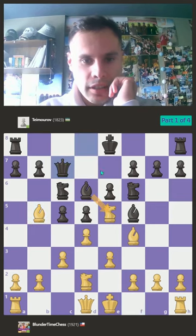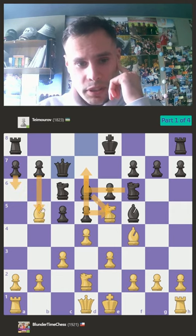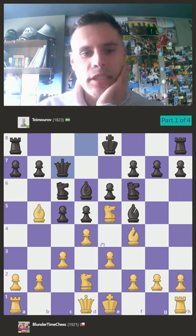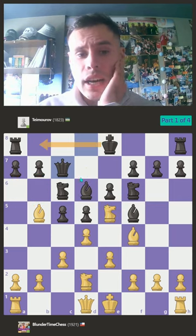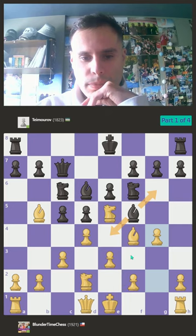Putting more pressure on this knight. He has ideas of coming to d7 with the other knight to put another attacker, then maybe kick my bishop and put a fourth attacker. But his queenside is a bit exposed, so if he castles queenside I would say I have the advantage. So let's play g4 — the idea is he has to go back, and if he goes here I play f3.